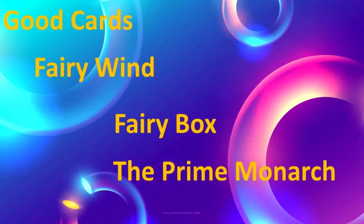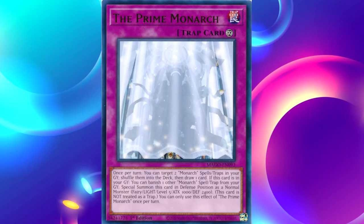The last card on this Good Cards list is the Prime Monarch. We're going to zoom in to see how the Prime Monarch looks. You can see the Prime Monarch in front of you. It is another continuous trap. Let's read that effect: Once per turn, you can target two Monarch spells or traps in your graveyard, shuffle them into the deck, then draw one card.